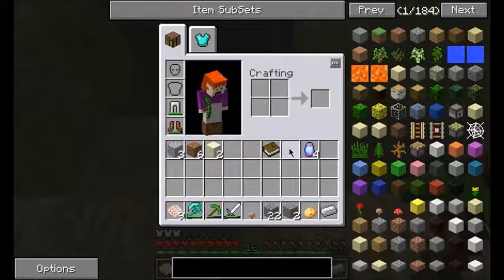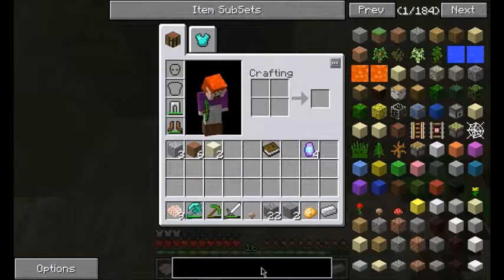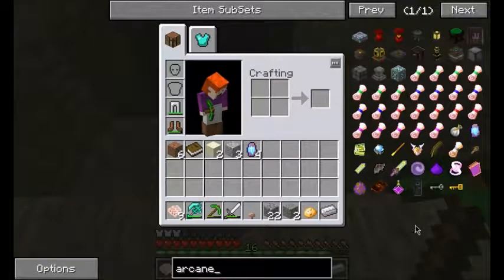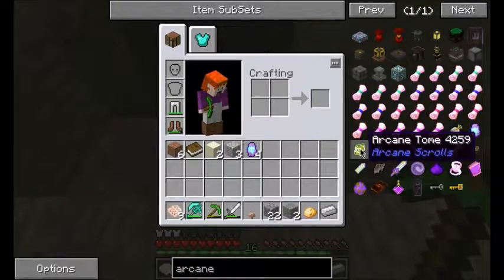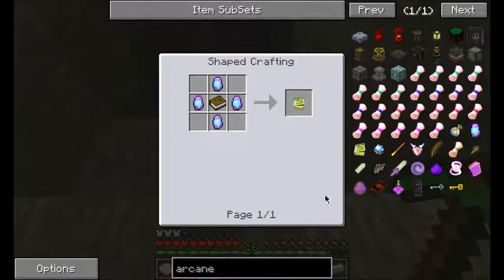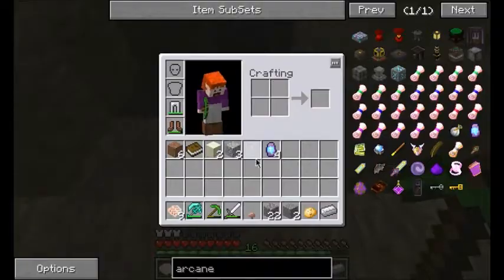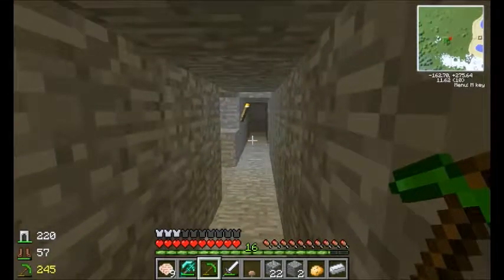What we're going to do is craft ourselves the book that you need to actually start the mod, and it's basically where you do all of the crafting for the mod. It's called the Arcane Tome, and to do that you just get a book and surround it with four Arcane Stones. I have four right here, and I'm going to go back up to my base now.